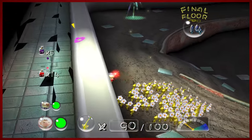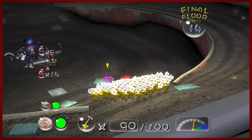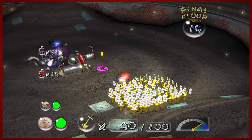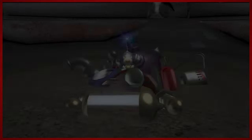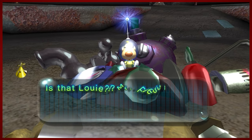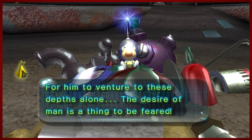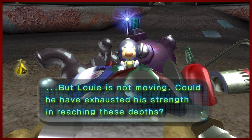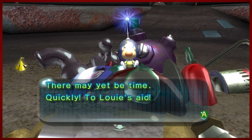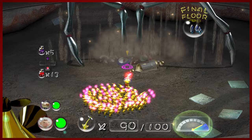The treasure tracker is pointing us towards the middle of the map for some reason. Let's see what's going on — is that Louie? Let's get our Pikmin ready to roll and see what's happening. Looks like he went rogue and decided to treasure hunt without us. It seems our co-worker got a little greedy, but he's not looking so hot, so maybe we need to help him out. Let's give Louie some help.